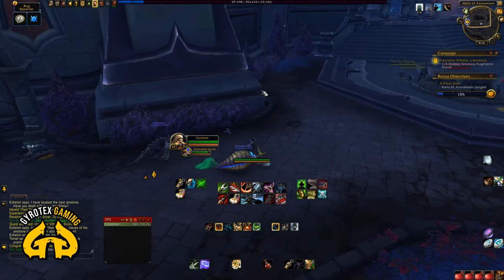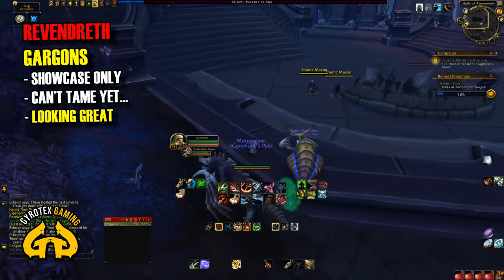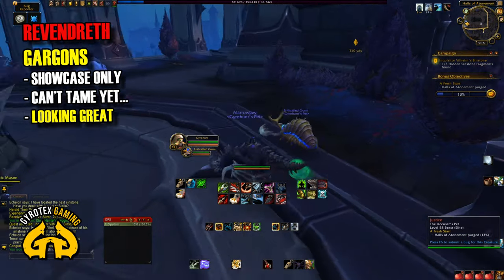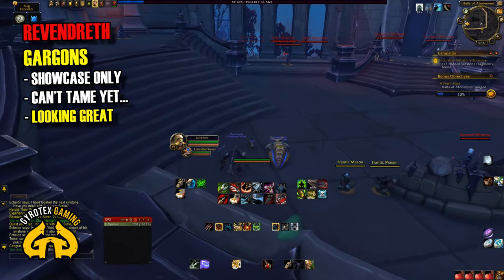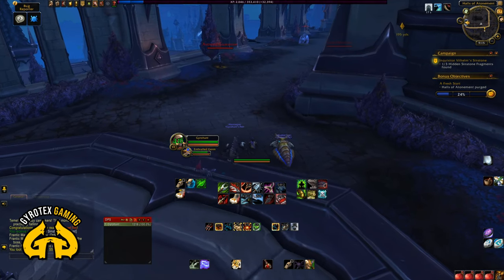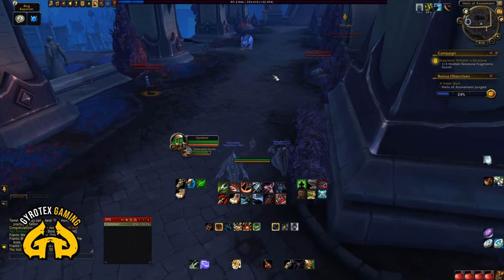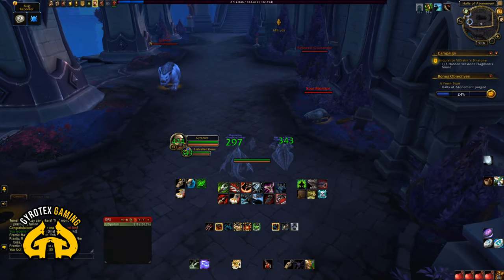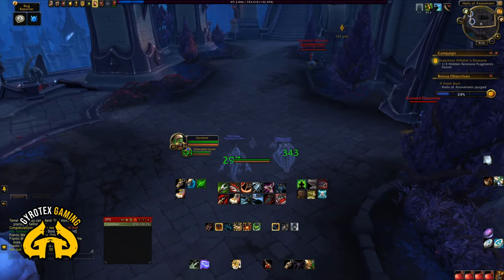Now I'm showcasing another unique new family of pets being introduced in Shadowlands: Gargons. They are — I don't know — humanoid-ish bears? Humanized bears? I tried to tame one and was told I do not know how to tame Gargons. So there is obviously some tome, something that will teach us in Shadowlands how to tame this family. They look great — sinister, weird. They definitely have that gothic look about them. I can only suspect that they are Tenacity pets.